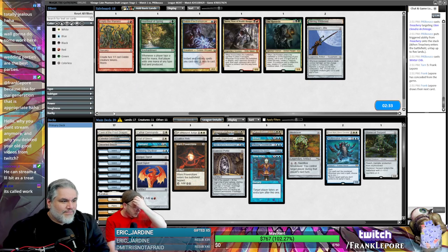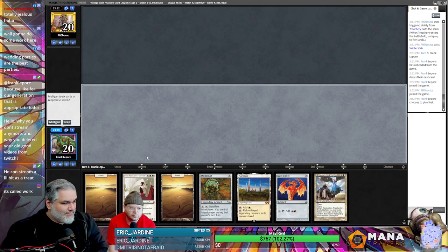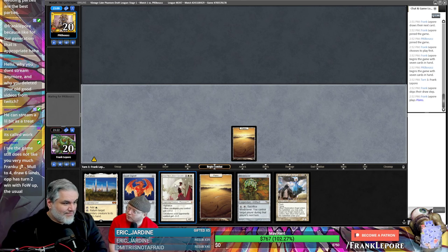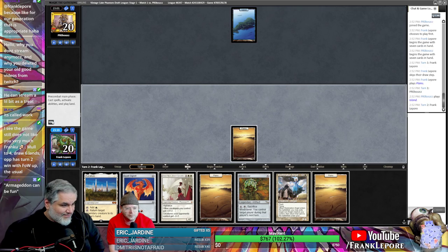A Winter Orb — nobody has any lands, I guess. Sure, hey look — you can play this one. They'll never know. They'll be like oh my god, how many cards is Frank holding? All of them. Didn't mulligan down to four cards — it's a Christmas miracle.